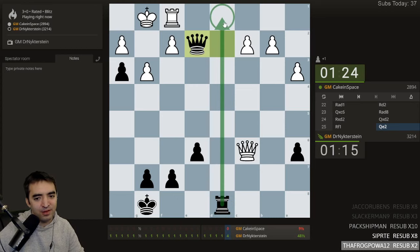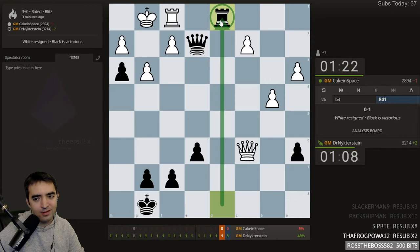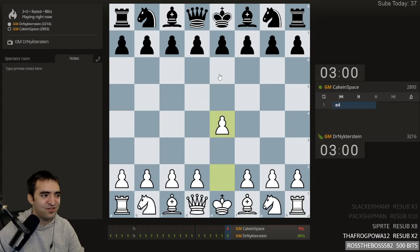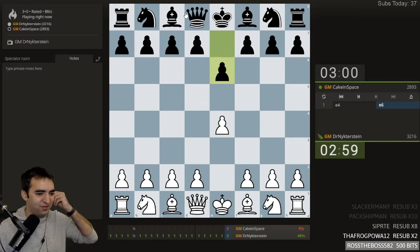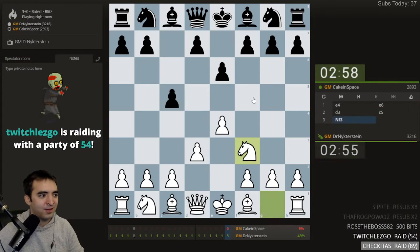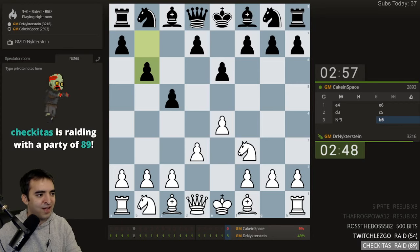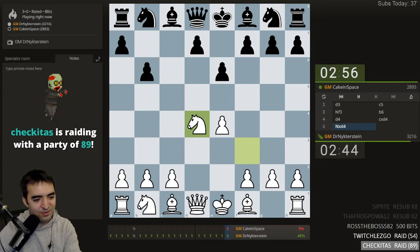Rook d1 is now a threat. How does white defend? Wow — white resigned immediately. It probably just took Magnus some time to make sure there's no defense — there are a couple of spite checks but it wouldn't help. So we saw the power of the pawn on h3. Hey it's Divina and Chiquitas — thank you both! That was literally the same time.